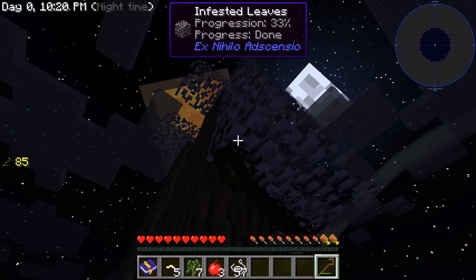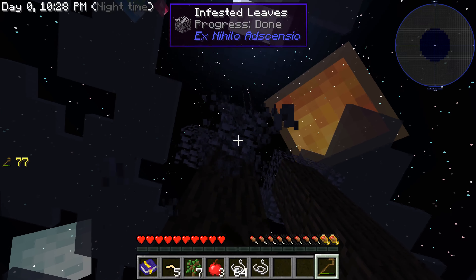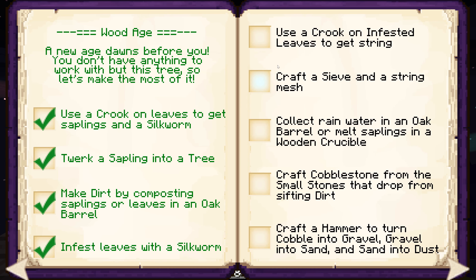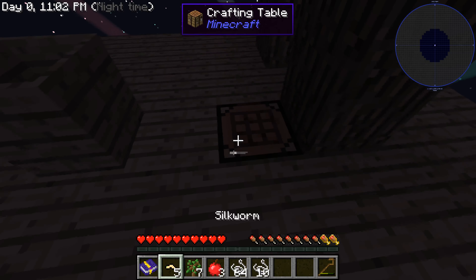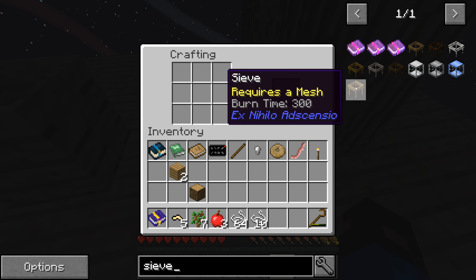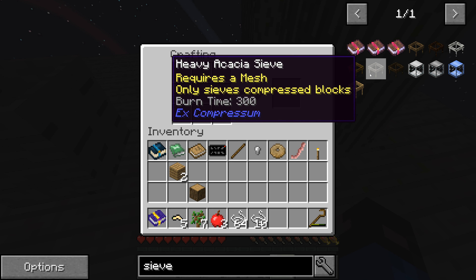Right now I'm just talking about the game since this is all new, but once we start repeating old stuff I'll just start talking about random things like I always do. Let's put this into our achievement. It's weird that we're not hungry yet. Craft a sieve and a string mesh — okay, I'm guessing that's why we need the string. Let's see — okay, it's a heavy sieve. Requires a mesh, only sieve compressed block — we don't have any compressed blocks, so probably just a normal sieve.